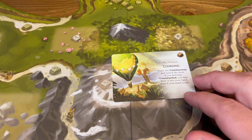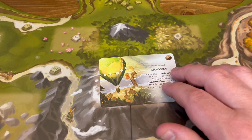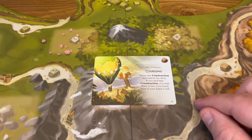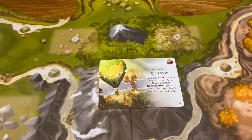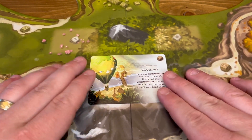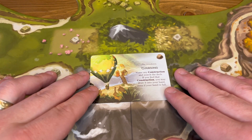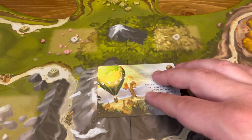Number 6 is the Cloud Song. You get it moving into autumn — your last season change. Name any construction and search the deck; if you find it, you draw it into your hand even if your hand is full. It's a bit of a push-your-luck since other players may have already drawn or discarded it, but digging for that dungeon or university is definitely worth it. I love that it lets you exceed your hand limit.